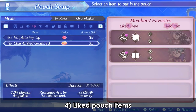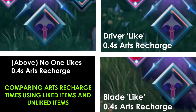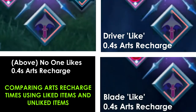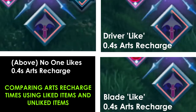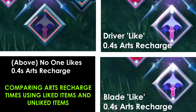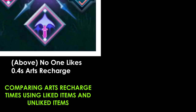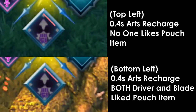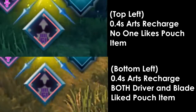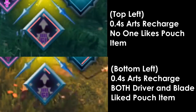Liked pouch items are more than just a checkbox. If a blade or driver likes a particular item being given to their pouch, that item will have greater effectiveness than alternatives. For example, with 0.4 arts recharge items, the blade liking the item or the driver liking the item decreases the recharge time for arts by a significant margin over alternatives, as you can see here. When both the driver and the blade like the item, the arts recharge effect amplifies even more. Therefore, to have the greatest effect on your pouch items, try giving items that your blades and/or drivers like.